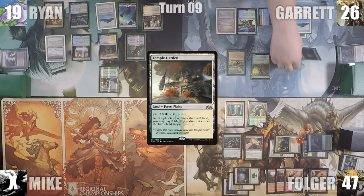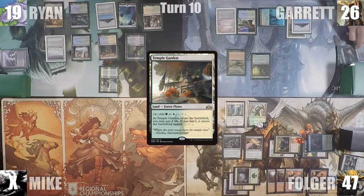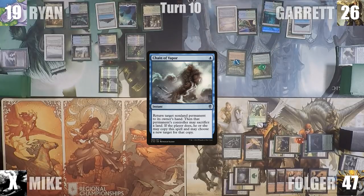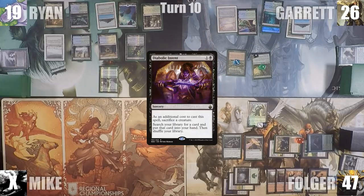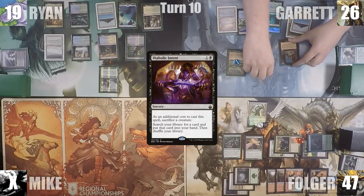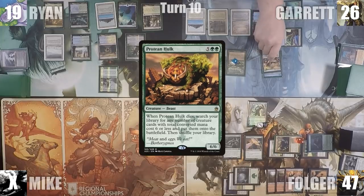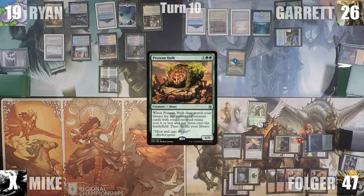At the end of Ryan's turn, Garrett cracks his Nurturing Peatland to draw a card. In his main phase, Garrett adds 4 blue through his Carpet of Flowers, casts Chain of Vapor targeting Rest in Peace, activates Wall of Roots to add a green, and casts Diabolic Intent sacrificing Wall of Roots, searching up a card. He follows up by casting Flash. Flash resolves and he puts onto the battlefield what he tutored up — a Protean Hulk. Protean Hulk dies through Flash's ability and the Hulk trigger goes onto the stack.